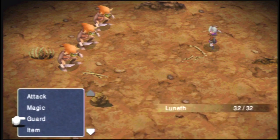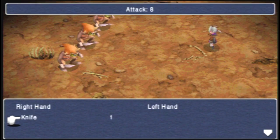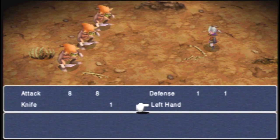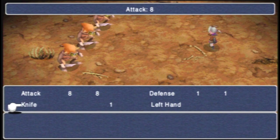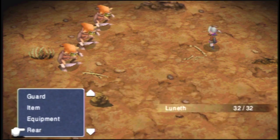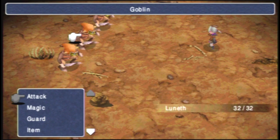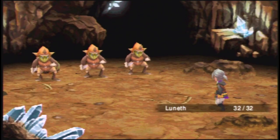We can guard to cut physical attack power from enemies. We can change our equipment depending on what we have in our inventory - so if you want to change to a different weapon or equip a shield you can do so. You can switch between the front and back row, and you can also run away from battle. For now we'll just regular attack, because that's pretty much all we can do at this point with Luneth.